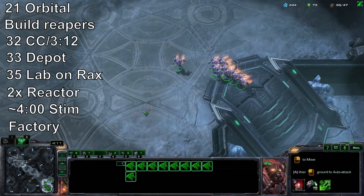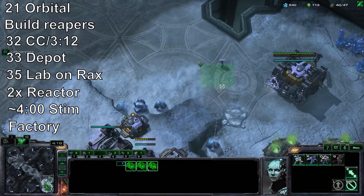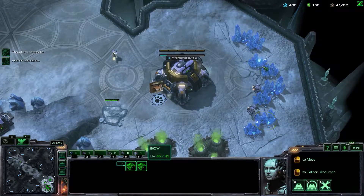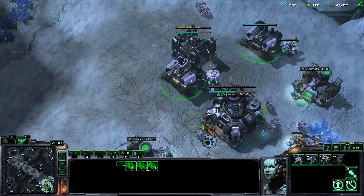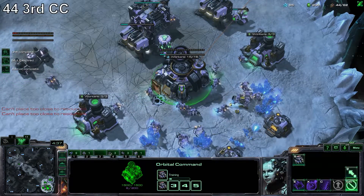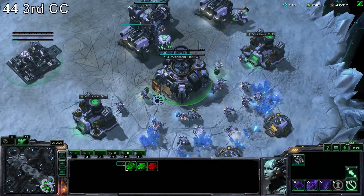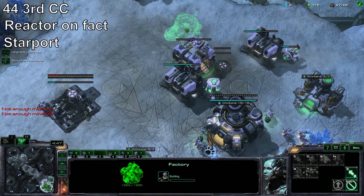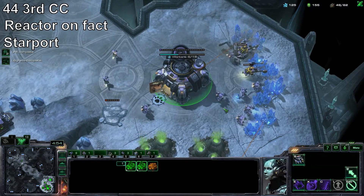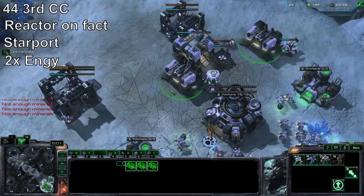Your Command Center should be done by now, so build that into an Orbital and transfer your SCVs so you've got perfect saturation. Continue building Marines out of your Barracks. Build your 3rd Command Center around this time. There are multiple ways to follow up a 3-Racks Reaper, including a 2-base attack, but this is more of a macro-oriented follow-up. Reactor on your Factory and a Starport. Keep building SCVs, keep building Marines. You're going to need Engineering Bays around this time as well, and go ahead and finish that wall off — it's useful.